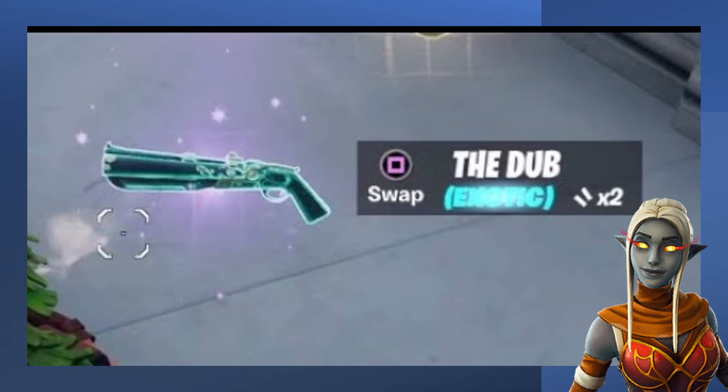Another exciting thing from yesterday's hotfix is that the Dub Shotgun — the old exotic from Chapter 2 Season 5 — has been unvaulted. It was previously in the mod function machine with a rare chance to get it, but now you can buy it for 500 gold from the Amber NPC. You can find her through her quest, which the game will automatically pin for you. It's a really good gun and has that Flint-Knock effect as well.